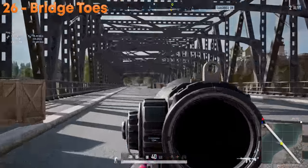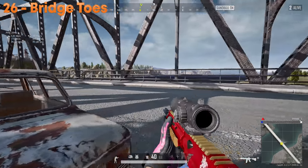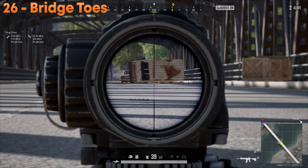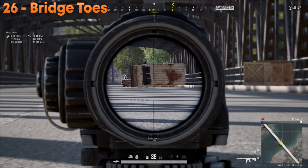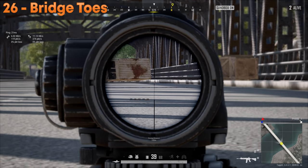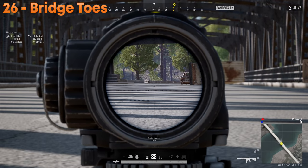If you like bridge camping and someone shows up to the bridge below you, you can hit out and prone and shoot their toes underneath. This is really annoying for someone on the other side, and often catches players by surprise. Take your shots and they'll be confused.